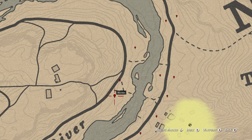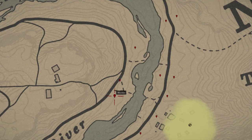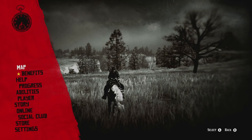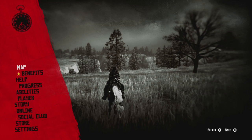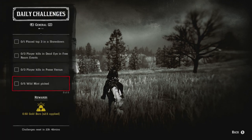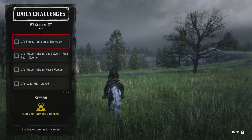Once you've picked the mint, find any campfire to cook your seasoned flaky fish — there's actually one right across the street from the butcher area. Otherwise just go to your camp; my camp is down on the Dakota riverbank today.